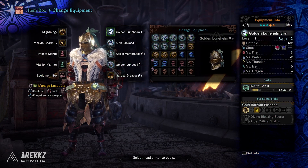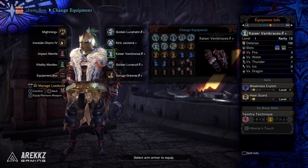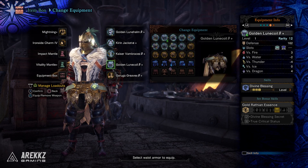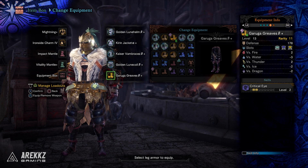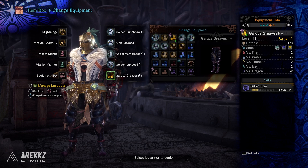It's comprised of the Gold Wrathian Beta Helmet, the Kirin Alpha Chest, the Kaiser Vambraces Beta Plus, the Gold Wrath Beta Plus Waist, and once again the Garuga Greaves Beta Plus.